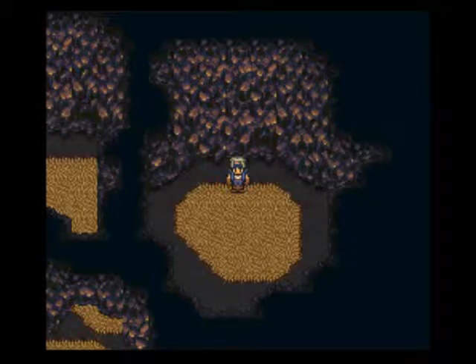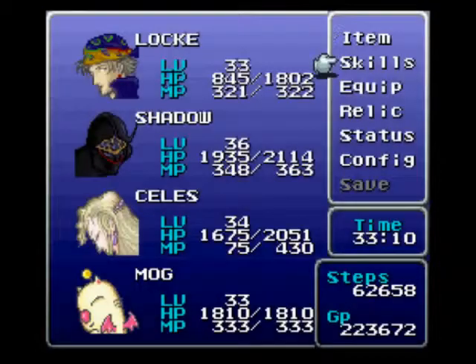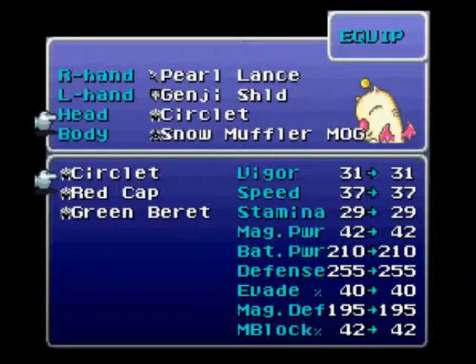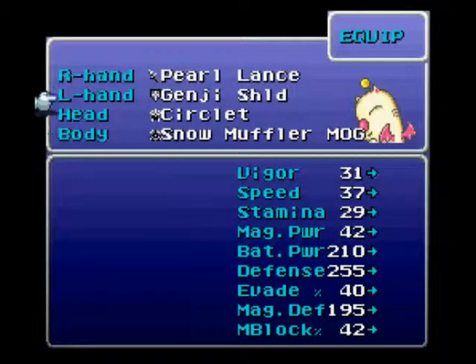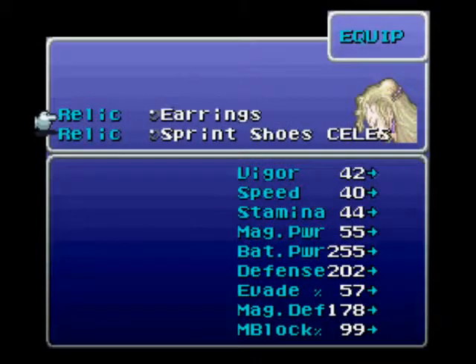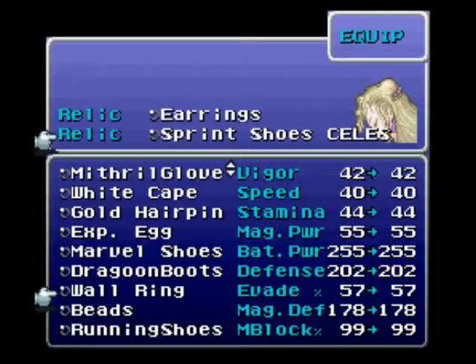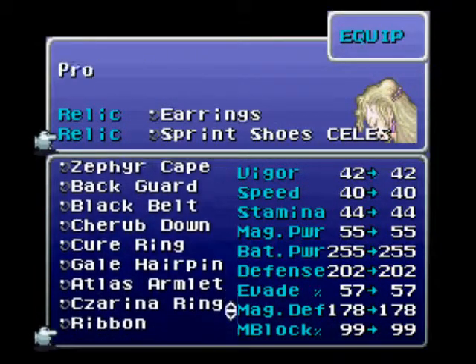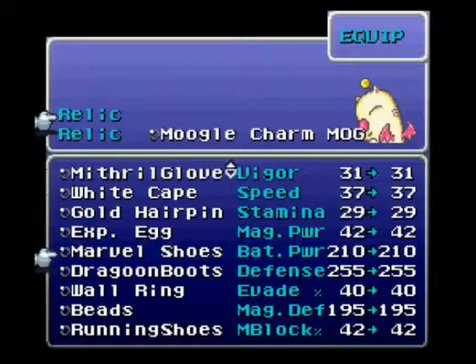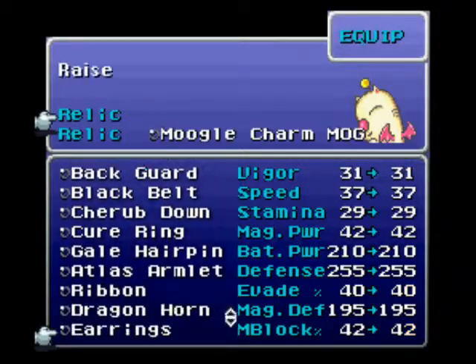Hello, this is RPGL Peace, and welcome back to Let's Play Final Fantasy VI. Now you want to have Mog on the Pearl Lance and Snow Muffler for ice protection. I'm going to remove Celes' sprint shoes and give her another pair of earrings. I want to actually put the Moogle Charm on Mog and the sprint shoes.